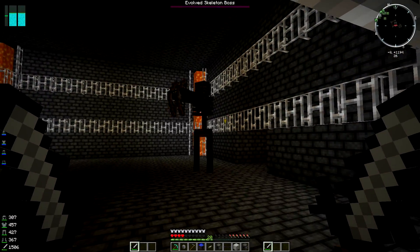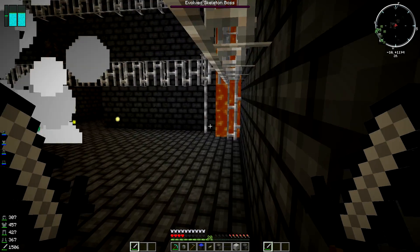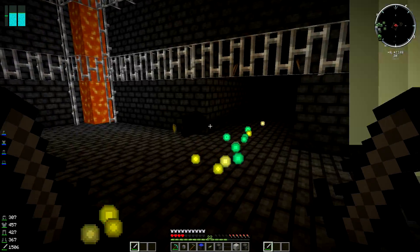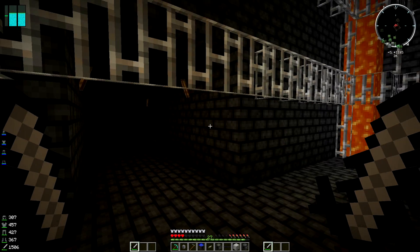Once you kill him, he's going to do this little dance thing. So if we go over here, he's then going to drop this thing called a Tier One Dungeon Key. He'll also drop you a yellow heart if you're using Tinker's Construct.